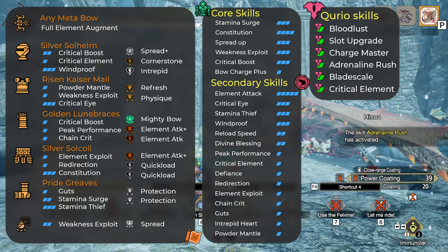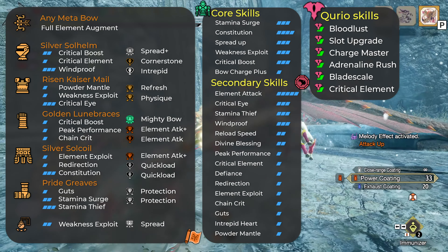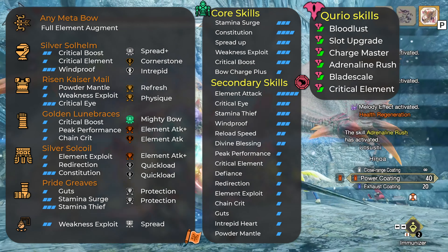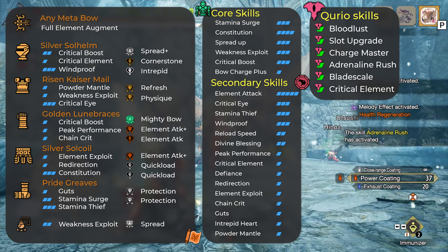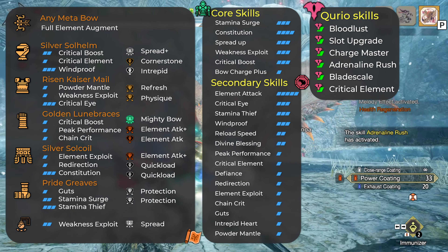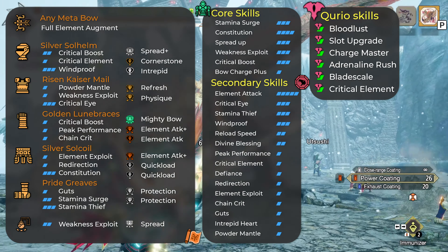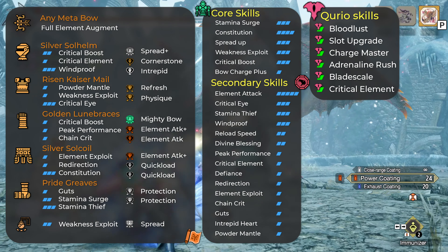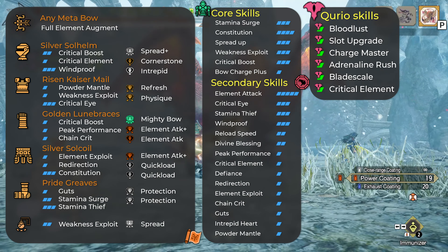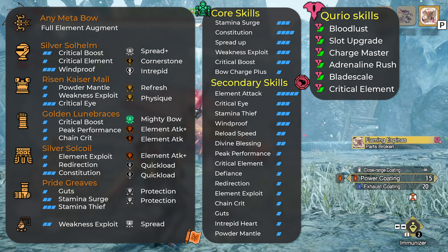This build is a more classic bow build without health drain or anything like that. It has some protection — we have Guts, which will prevent you from being one-shot once, and Divine Blessing 2, which will reduce damage some of the time and should prevent a one-shot most of the time. With this build I recommend eating for Moxie as well, which should prevent another one-shot. So you have two one-shot protections and Divine Blessing 2. If you can slot in Intrepid Heart 1, that gives you another layer of protection.